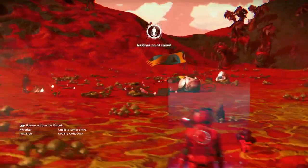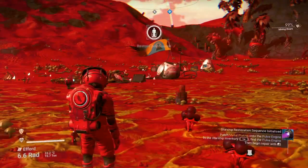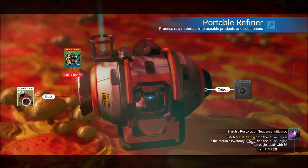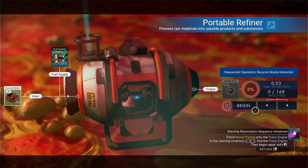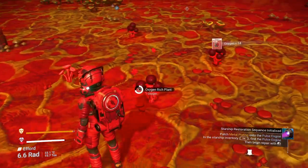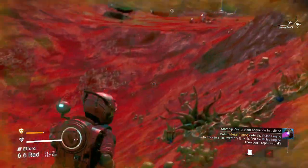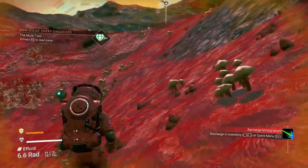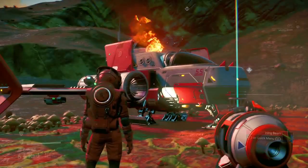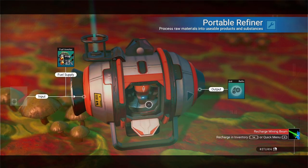First, let's do this while we're here — let's put the refiner down. Let's start the rusted metal going in the refiner. Metal plate, radiation protection — we'll put that metal plate on. I refine the rusted metal to get another 168 ferrite.